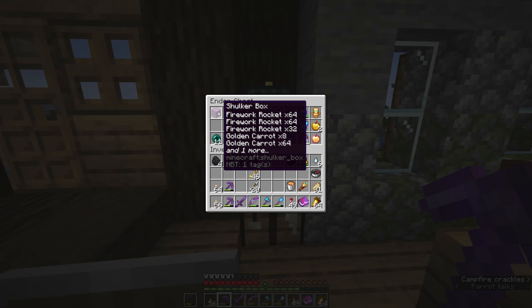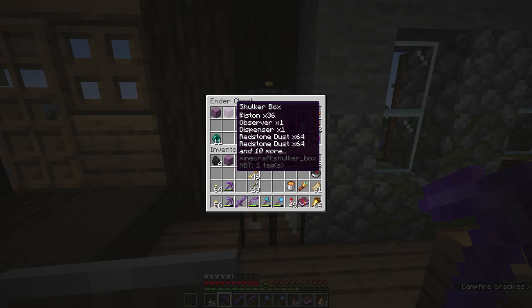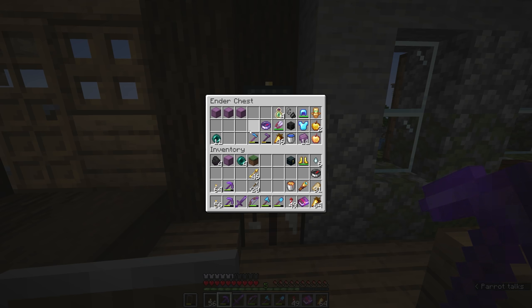I also want a few boxes of different resources — one for firework rockets, one for moss if we want to spread some around. So what I'm going to do is head back to the end, respawn the dragon, since we haven't really covered how to do that yet, and then go out to the end cities looking for shulkers to grab a few more shulker boxes.